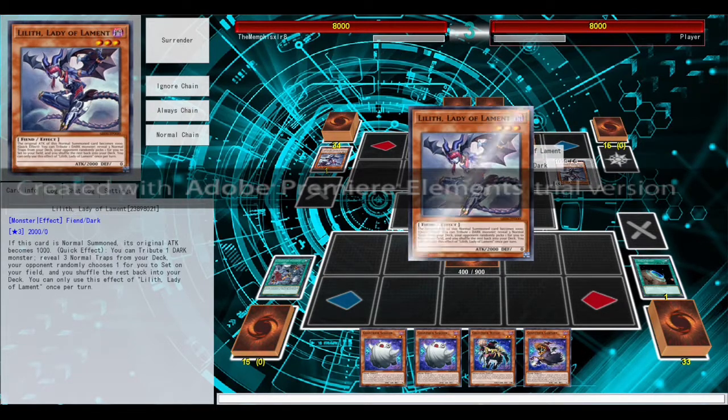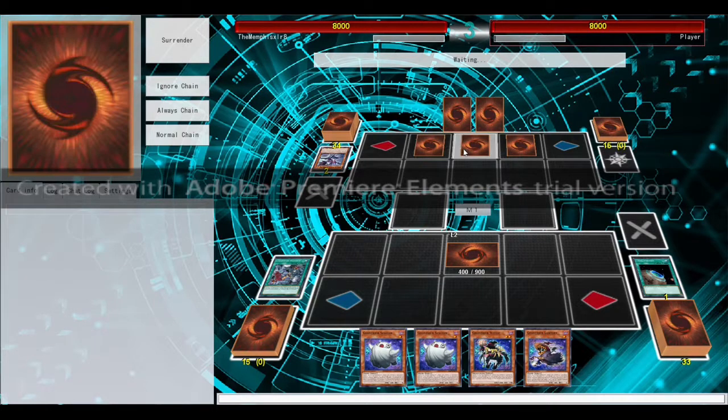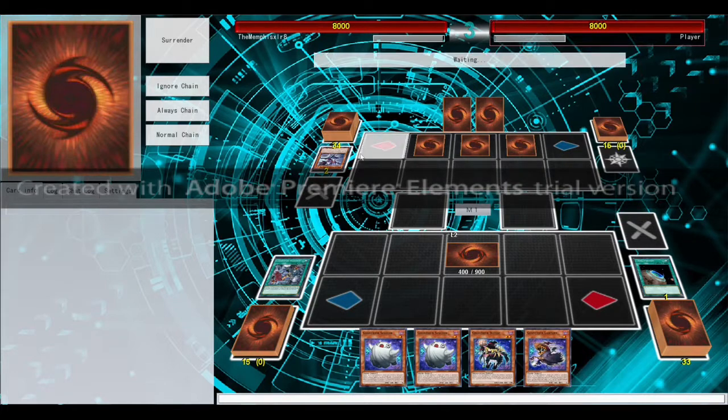We've got Lilith, the Lady of Lamentations. He's going to keep searching trap cards. He's trying for Maki — oh, it's Mama Maki. Target a face-up monster, discard monster controls, draw cards, and return that monster to the hand. It requires him to discard things to do things. Depends on what kind of traps — he's got lots of traps.